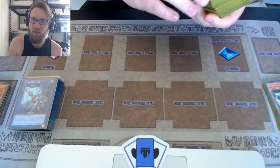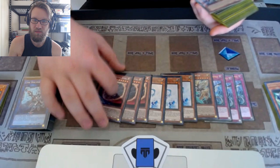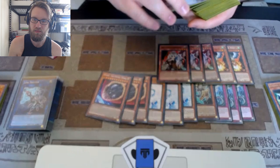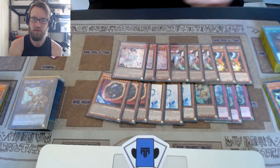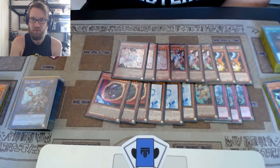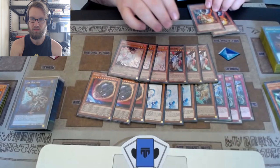Now we'll get into my hand traps - this is a lot of them. Three Imperms, one Lancia, three Effect Veilers, three Nibirus, two Drolls, Ghost Ogres, three Ash. That's 18. In this format, honestly, if you open up a hand trap plus Nibiru, you're in that game. So I wanted to take advantage of the best hand traps, in my opinion, in the format.